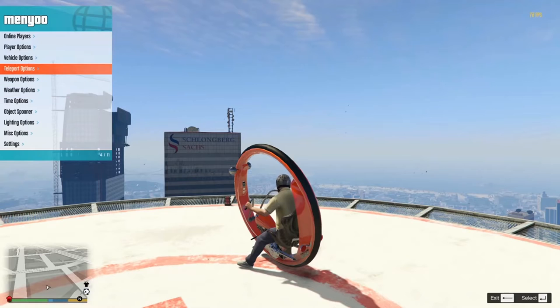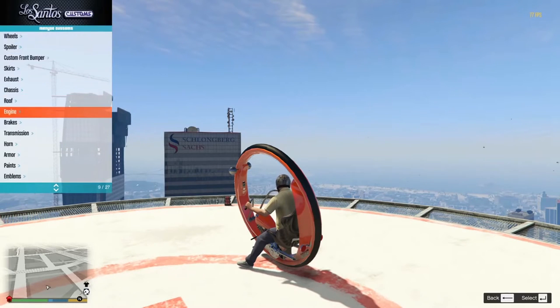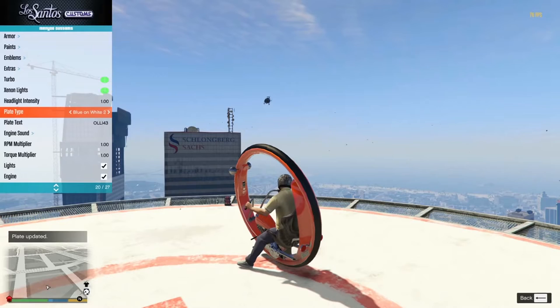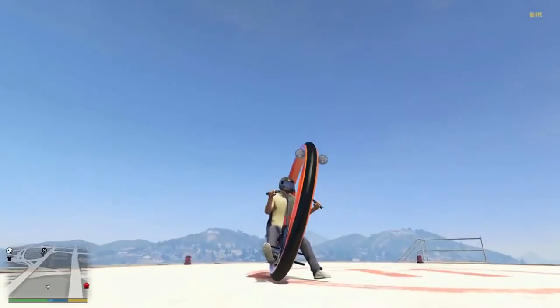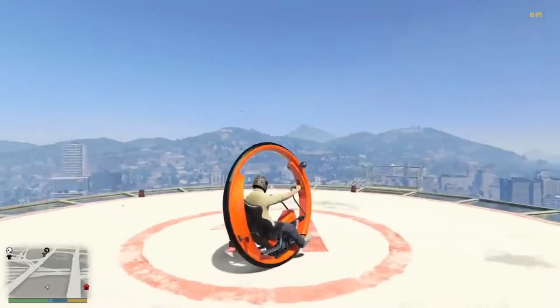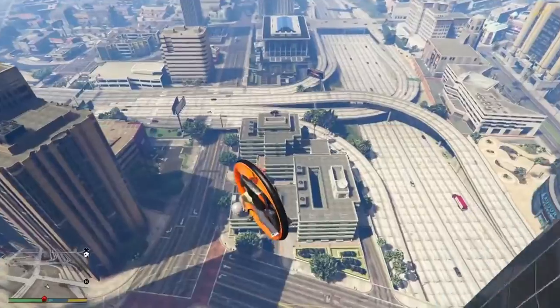Let's have a quick little look at what else we can change. Menu, customs - colors, extras, no extras, turbo, lights, number plate. Let's change it to OLLIE43 and set it to black. There we go. I think that's pretty much it - I don't think we can do anything else. So here we have it guys: the best creation known to man. I mean, it's probably not the best creation known to man - but oh my god, that is sick!